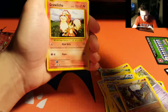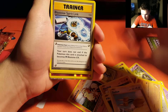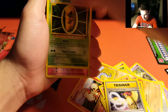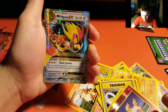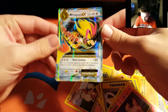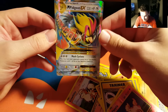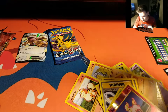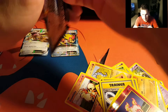We got Onix, Growlithe, Machop, Pikachu, Duoduo, Blast Toy, Spirit Link, Pidgeot Spirit Link — and a Mega Pidgeot EX! I don't think I have this card; I think I have the full art. Yes, that is what I'm talking about, I love this set so much. We'll put that right next to the King's box.